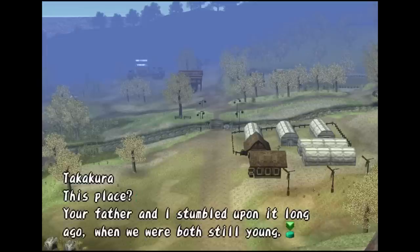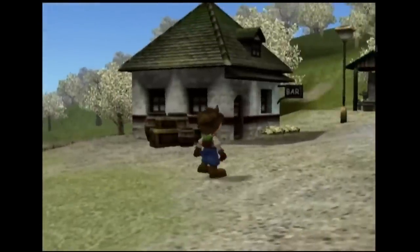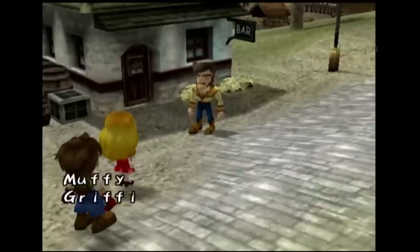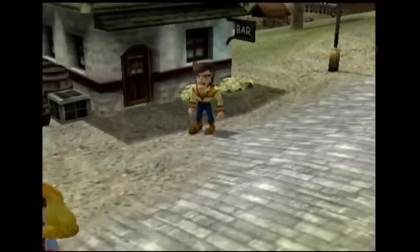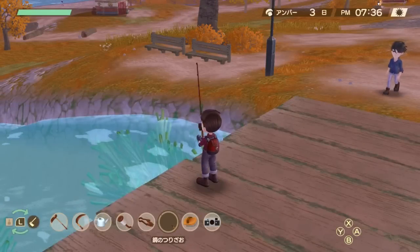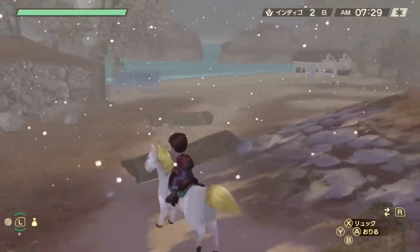Speaking of endgame, this remake keeps the story pacing from the Special Edition. The original GameCube game could feel long to some players because the six chapters were spread over 10 years, and in the later years there wasn't much to do. The pacing was improved in the Special Edition where each chapter was only one year, and the remake follows the same structure, making the game feel slightly faster while still leaving you plenty of time to enjoy life and relax.